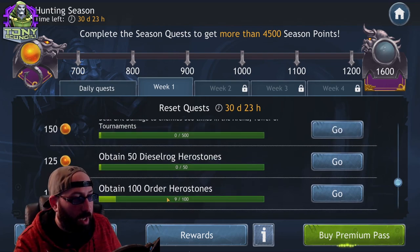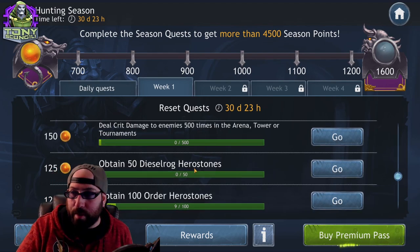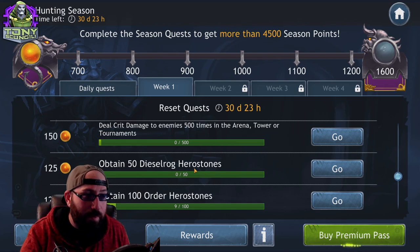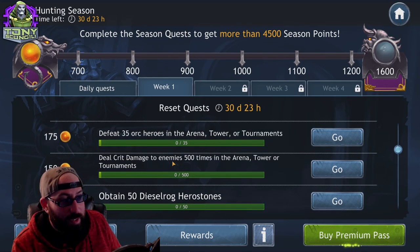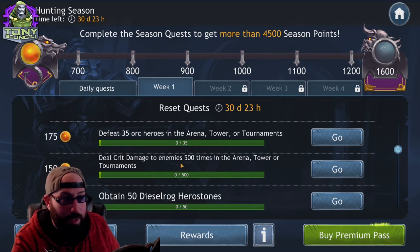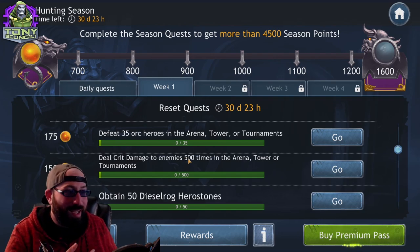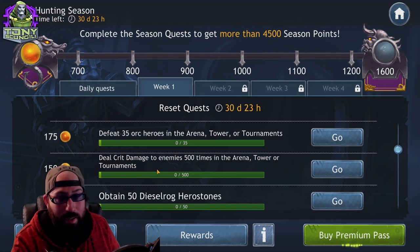Specifically obtain Diesel Rog hero stones — this is one where you can either buy an offer that includes him, get lucky in a draw, or specifically farm him. You have a lot of time to get there. Deal crit damage to enemies 500 times in arena, tower, or tournaments — these are the three game modes you play every day. With so many characters having AOE, one attack could crit everybody, counting as five.